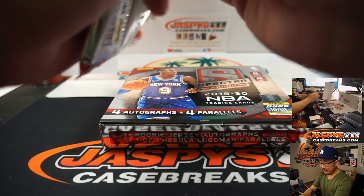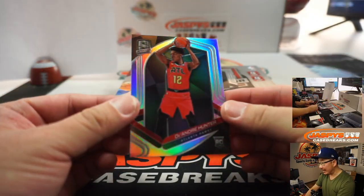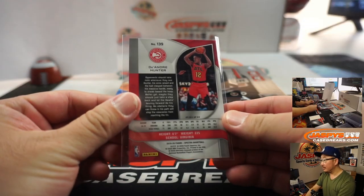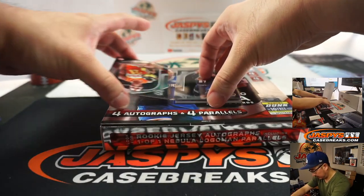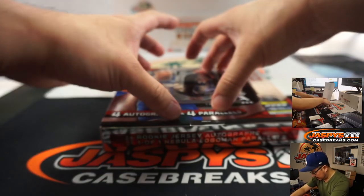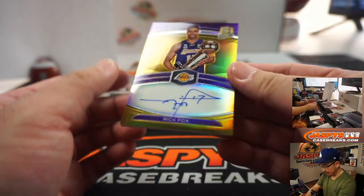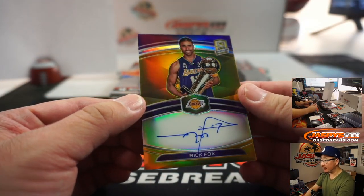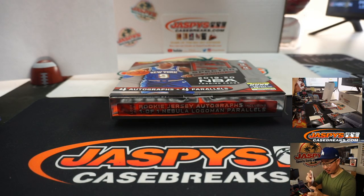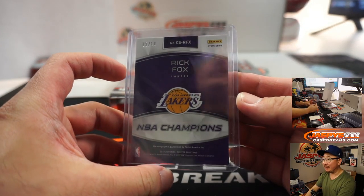And the final pack. We got DeAndre Hunter, silver. We've got Dominique Wilkins. And behind Jamal Murray is 5 out of 10 — Rick Fox, NBA champ. Nice autograph, nice fox in the box, nice gold for the purple and gold — that's my Lakers right there. 5 out of 10, Bradley, number five.